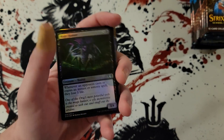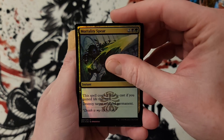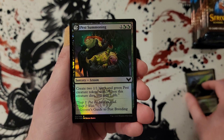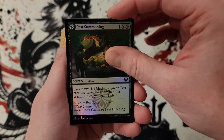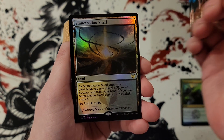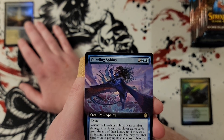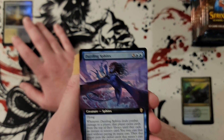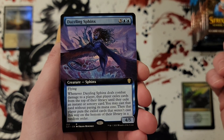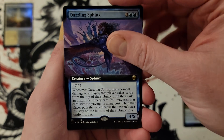So we're going to get through some commons, then you're going to have your uncommons — mortality spear — then you get into your lesson, yes. We have pest summoning, common. Then you get to a pack foil — we got Shineshadow Snarl, say that five times fast — that deserves to go on the top row. Dazzling Sphinx, I've never seen you before, that seems actually kind of neat. I'll check that out later.